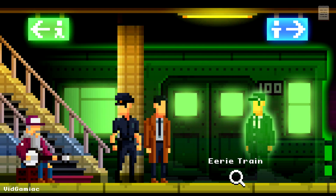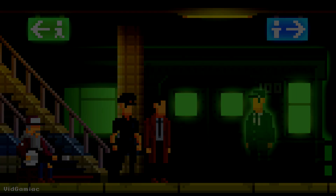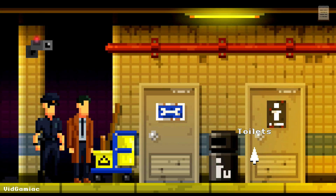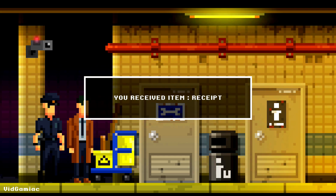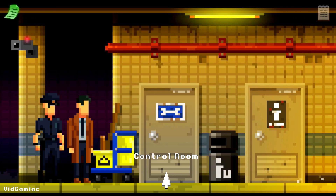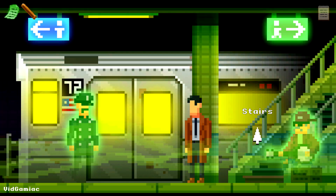Moving on to case 3. Half of all of the bins are going to be found in this case, so pay attention closely. The first one is going to be once you make it onto the train platform — go to the right between the bathroom and the control room and make sure you grab it right there. This one is story related since you need to get the receipt out of it.